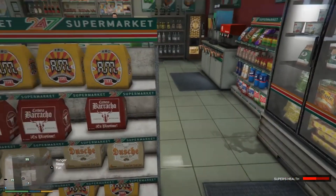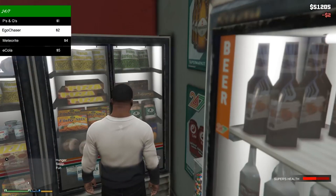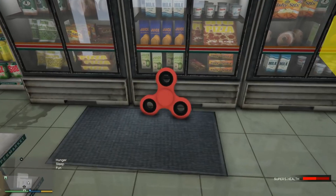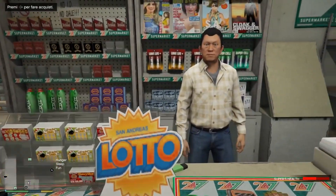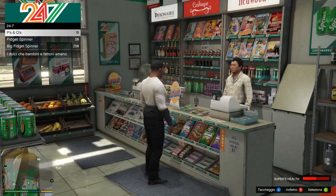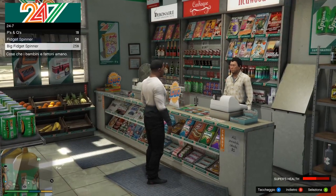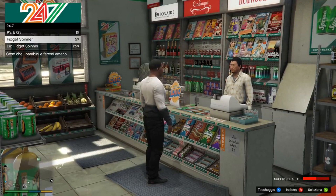There's also a weapon version of the fidget spinner in the back which you can purchase to attack people, destroy cars, pedestrians, and all that. All you need to do is press E to purchase it. You can tell this guy sells them because he has them right there advertised on the desk - five dollars for the normal fidget spinner and twenty-five dollars for the big fidget spinner. In the footage we're gonna be purchasing both of the actual weapons.